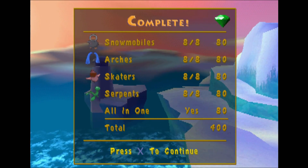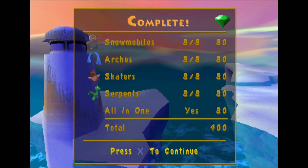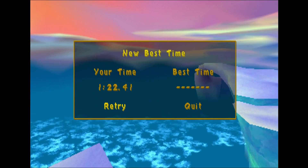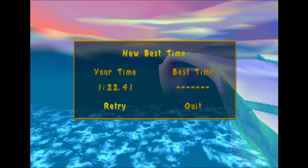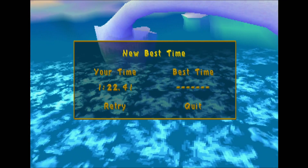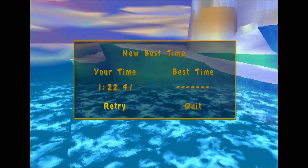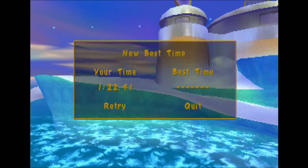First try, we got the all-in-one. That is the easiest flying stage in any Spyro game I've ever done. I've never got it on my first try before — whether it was Spyro 1 or Spyro 2, never had that happen. Let's go ahead and hit retry. I think there is a skill point — I think there's a skill point in these stages if we get a time under 1 minute and 10 seconds. Could be wrong on that, but I think there is.